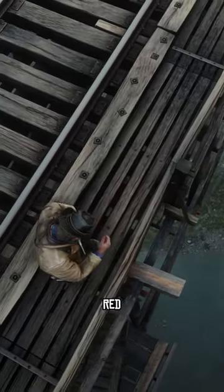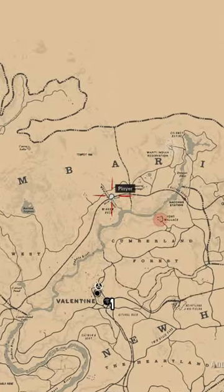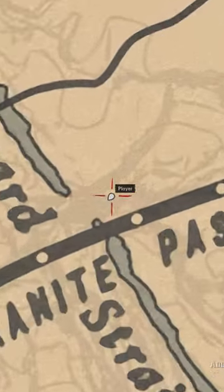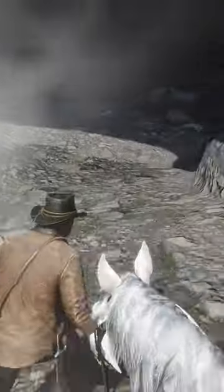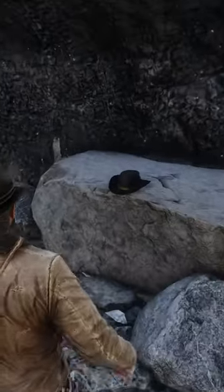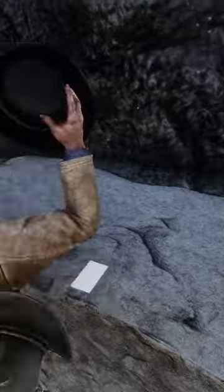Awesome collectible hat locations in Red Dead Redemption 2. Hat number one, the Nevada hat. There's a special letter hidden under this hat.